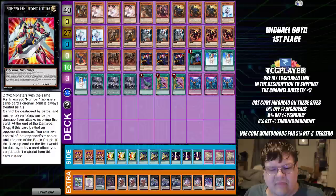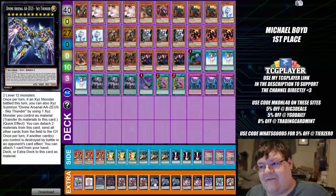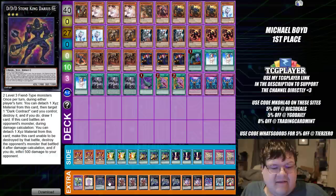Down here in the extra deck, we have one Utopic Future with one Utopic Future Draco — that's pretty standard. We have one Number 71. Two Downer Magicians. Triple Zeus. Considering the fact that we've basically started a Zeus Turbo Deck at this point — you just stack up multi-material Zeuses every single turn. All of your Burning Abyss effects are just free, so it's free real estate.